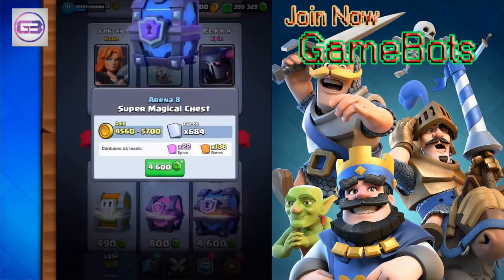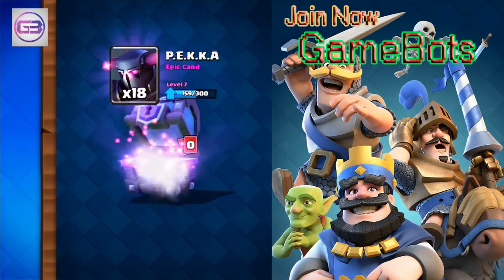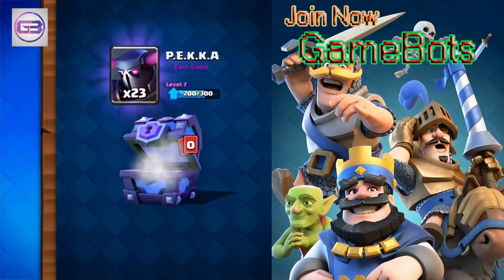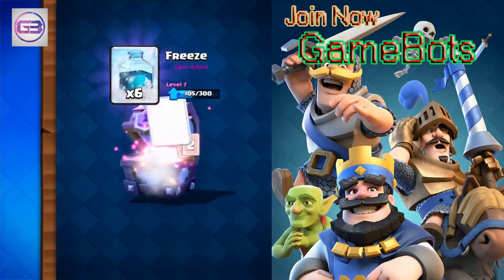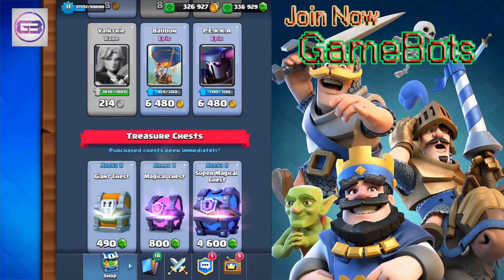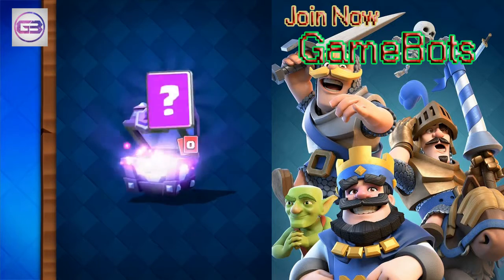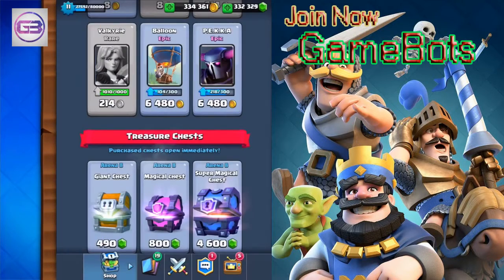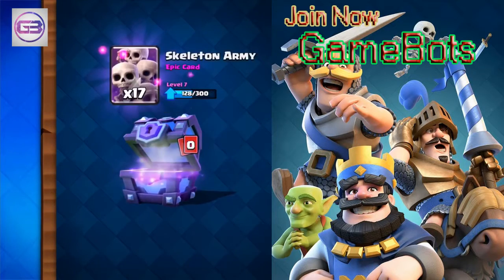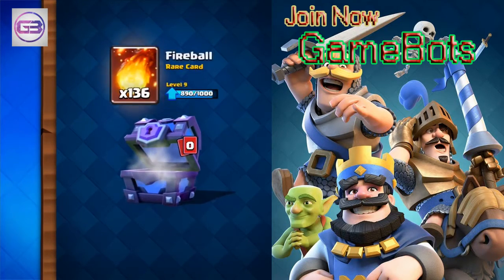Some Golems, Fireball — so we've had about three Ice Wizards already, which is a good reference for how many gems we've spent versus legendaries found. Some Poison Spell, that's fine. All those Three Musketeers turn into gold because I can't build anymore. Some Dark Prince, some Balloon. Gems check: 286,000 — about halfway through.